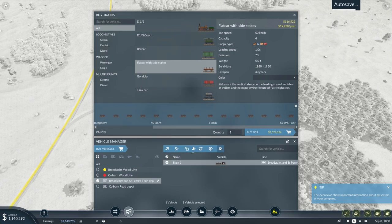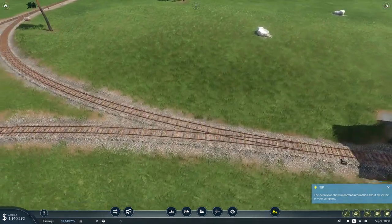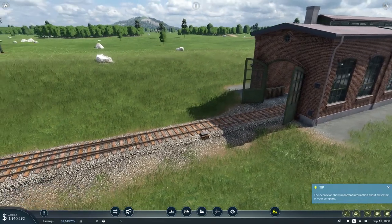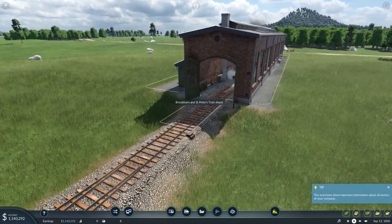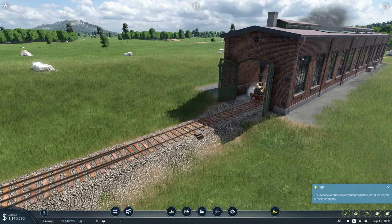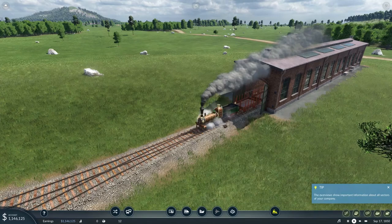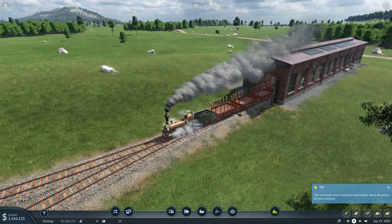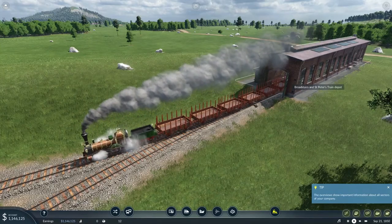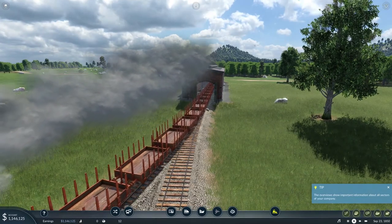Now we're going to assign this to the Broadstairs Wood Line and get this going. Here comes our first train — let's see him slowly chugging his way out of there. That train is obviously good but it's slower than usual now just because of the sheer amount of carriages attached to it. It's a very, very old train with very little power and a lot of cars — they're going to keep coming for a while.